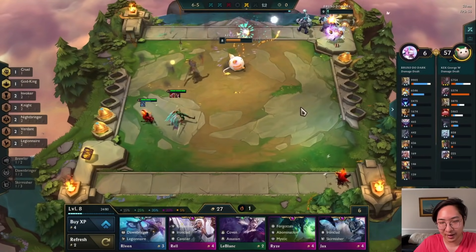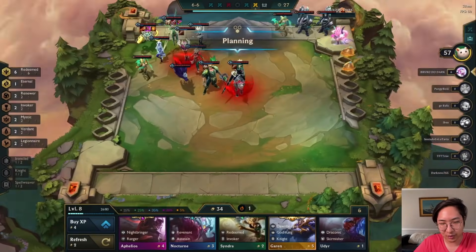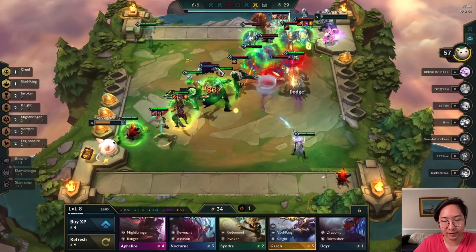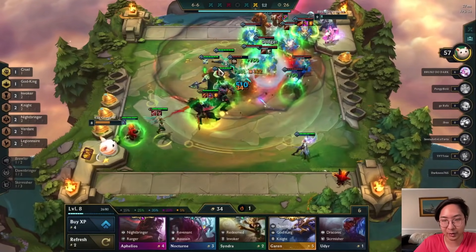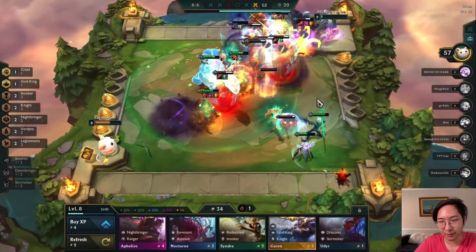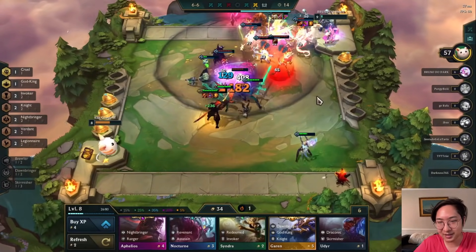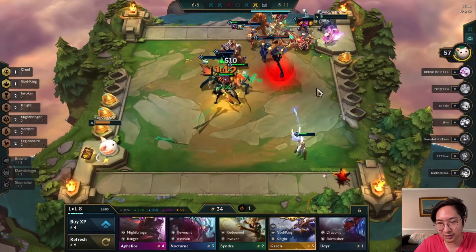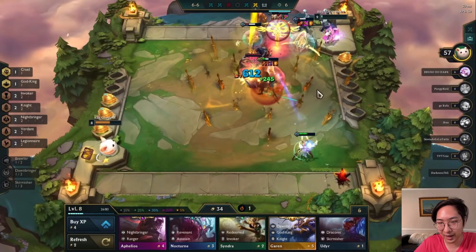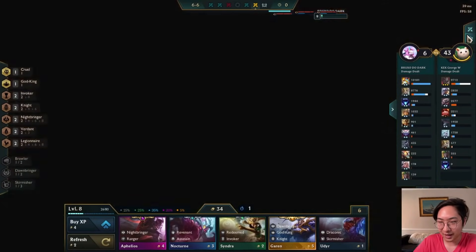We got Syndra - Syndra threw my Yasuo to the back line. She's a really cool champion: she just throws people to the back line. If you're facing a lot of assassins she's probably really good to put in your team. We rolled healing that time - that's all we need to win. By the way, 'rolled healing' means the healing proc on Hand of Justice, which gives either ability power and attack damage, or healing based on your attacks and spells. This Velkoz is absolutely destroying me - I need some back-line access.